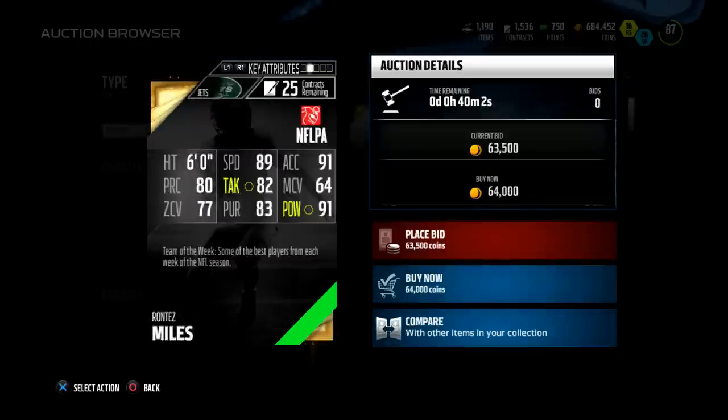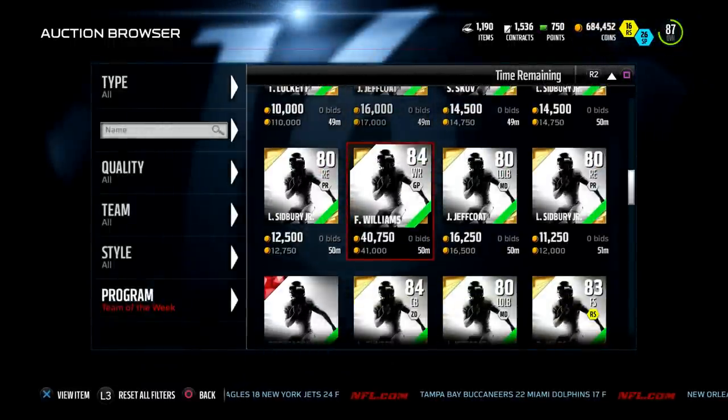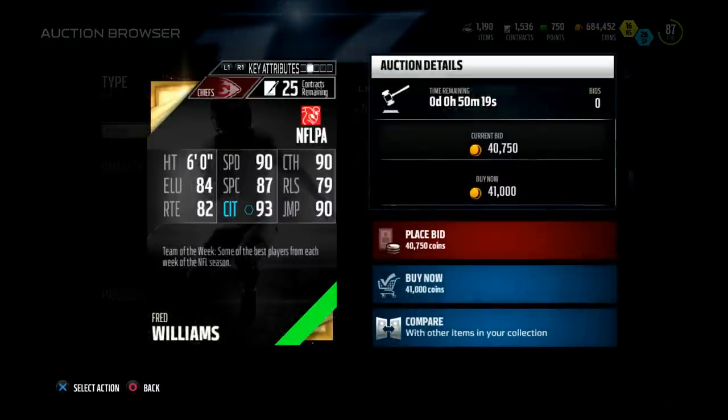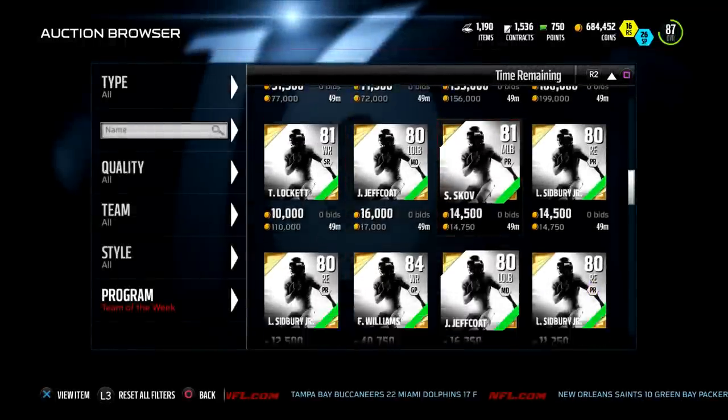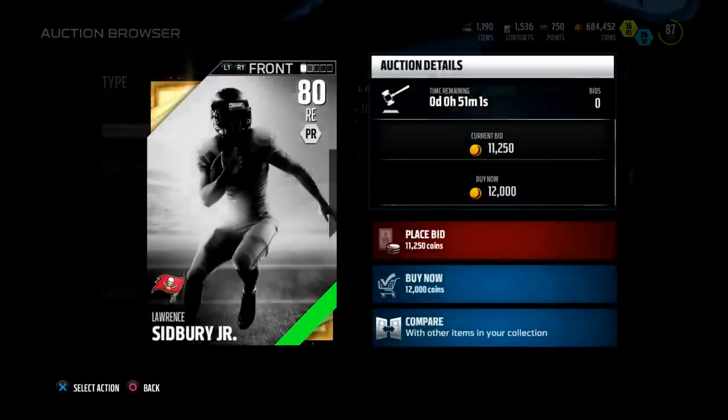Very attractive in my opinion just based off that speed alone — his hit power isn't bad, though tackle and block shed are a little suspect. With that speed, he could be a great user card. Next up we got Ron Testamoss, free safety for the Jets: 89 speed, 91 hit power, 6 foot, 80 play recognition, 82 tackle, 77 zone, 64 man — terrible in coverage but the speed and hit power are pretty good.